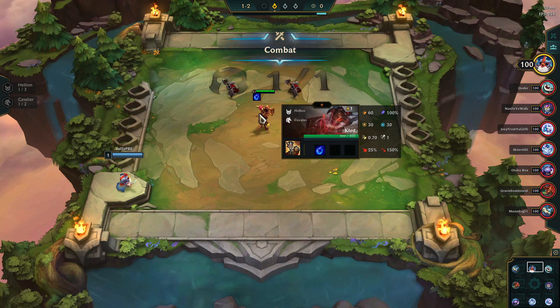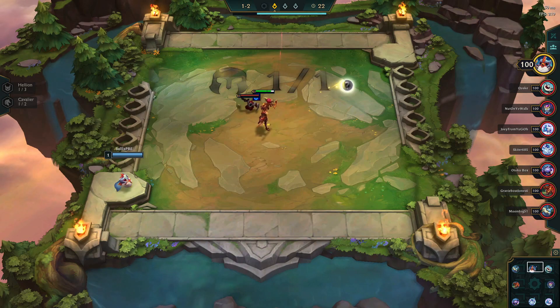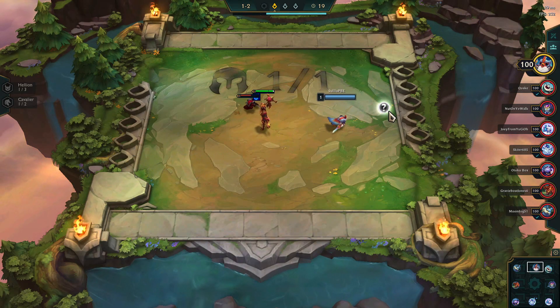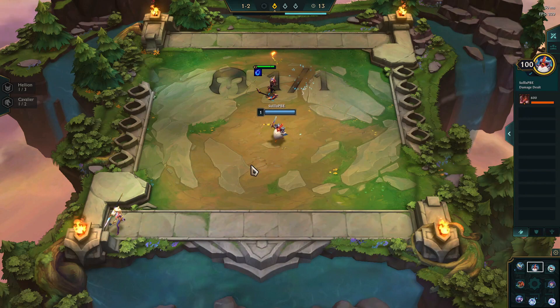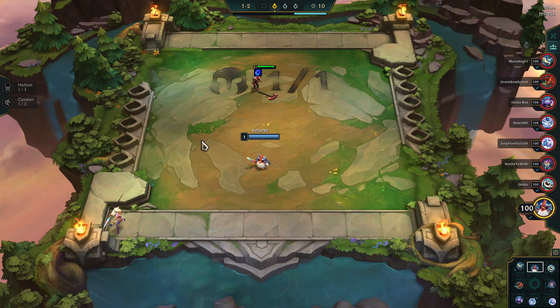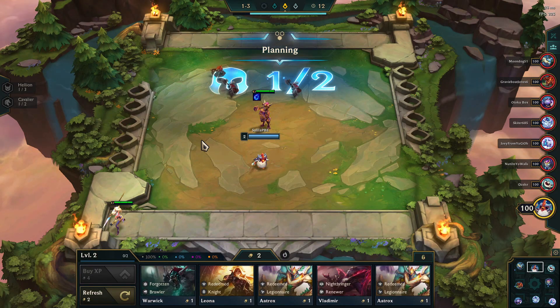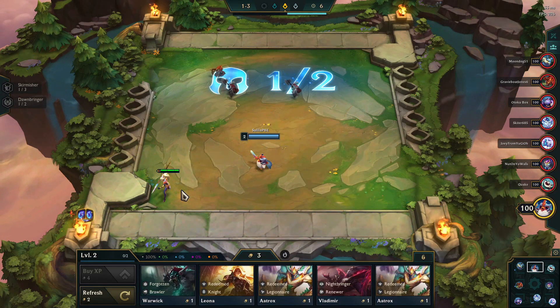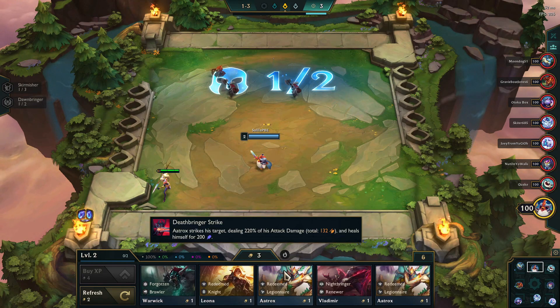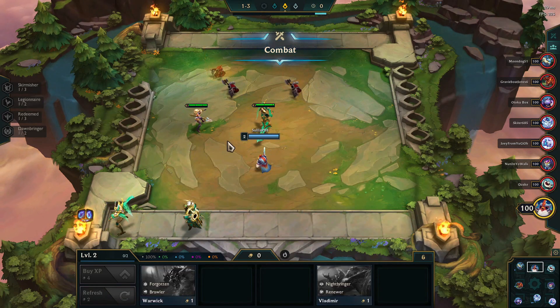I'll mention here, just while we're on these early minion rounds, that one of the fun things about the public beta environment is that you do get Riot Points just for playing games — the RP that you can use to buy things with. That's allowed me to pick up some of the things I normally wouldn't get because it costs money in the store, like different versions of the little legends. This is the hot and spicy or extra spicy Feather Knight. I'm finally able to mess around with some of the other Feather Knights, which is my favorite little legend that I can't normally get because you have to spend money to re-roll little legends in the shop by buying eggs on the stupid slot machine system.